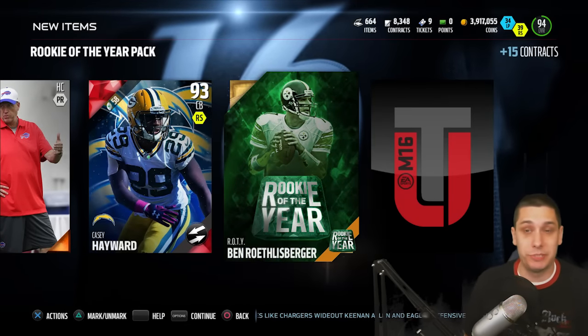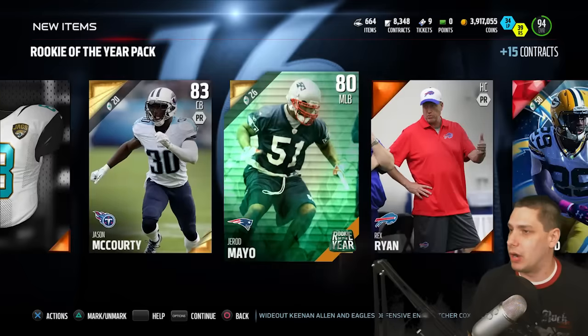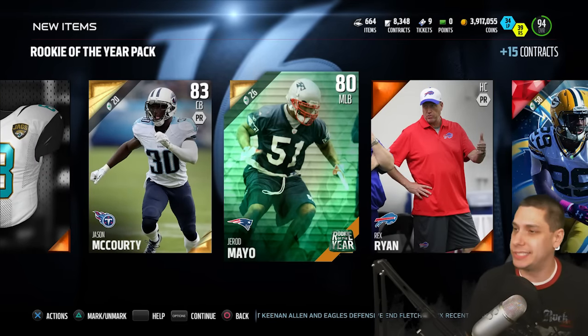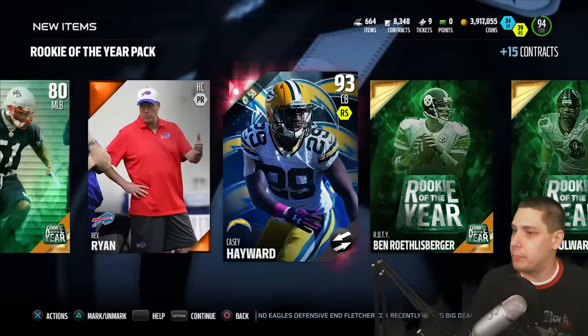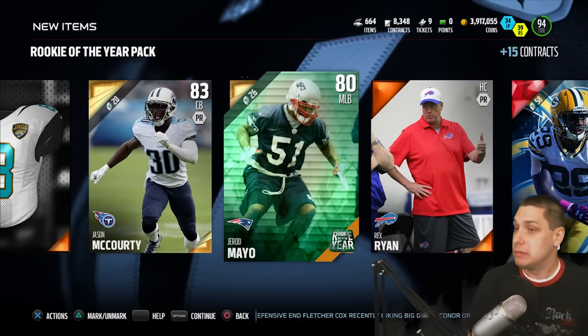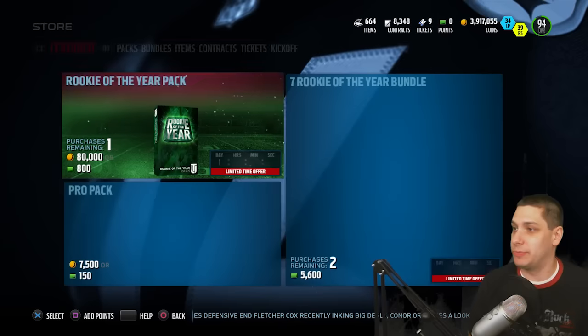We get a Big Ben collectible as well — that's nice. And a Peter Boulware, so both of those are 99 overall. We actually got three collectibles out of this pack — not bad at all. Big Ben, Peter Boulware, and then the card for Gerard Mayo. That's a pretty good pack, and we also got the movers card.